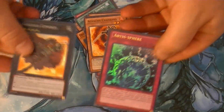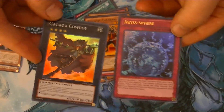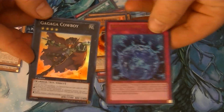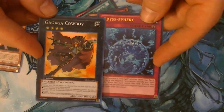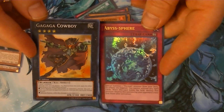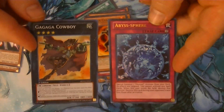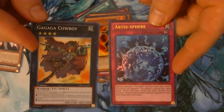But that's okay. We got two really great cards right here: Ga Ga Ga Cowboy and the Abyss Sphere. Very cool, very good cards — definitely highly sought after. In the comment section below, just let me know how you think I did out of my pulls from these five packs. And I guess that's it for now.